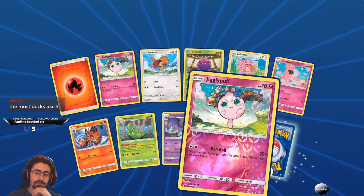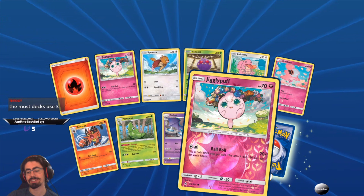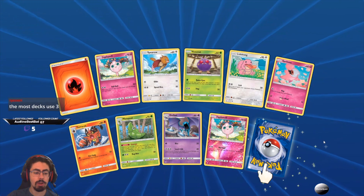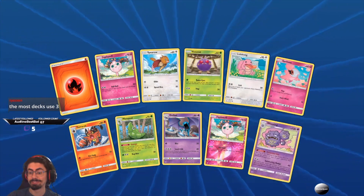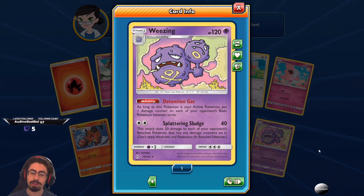Super cute flower child Jigglypuff — Ball Roll: flip a coin until you get tails, this attack does 20 more damage for each heads. Most decks use three not four — oh okay cool, well I'm two away now! Wheezing — Detention Gas: as long as this Pokemon is your active Pokemon, put one damage counter on each of your opponent's basic Pokemon between turns. If it was just one on everything it would be crazy! Splattering Sludge.